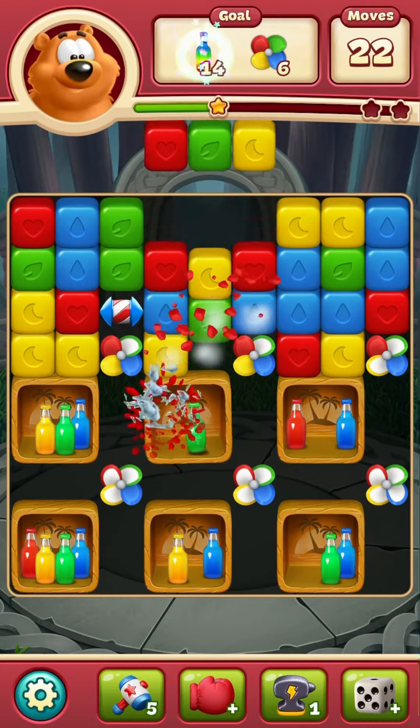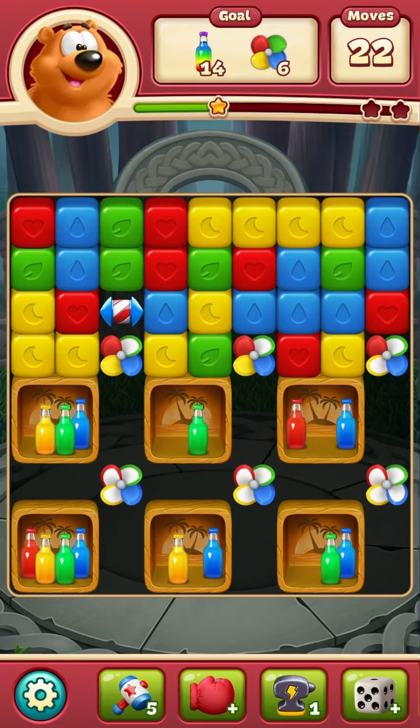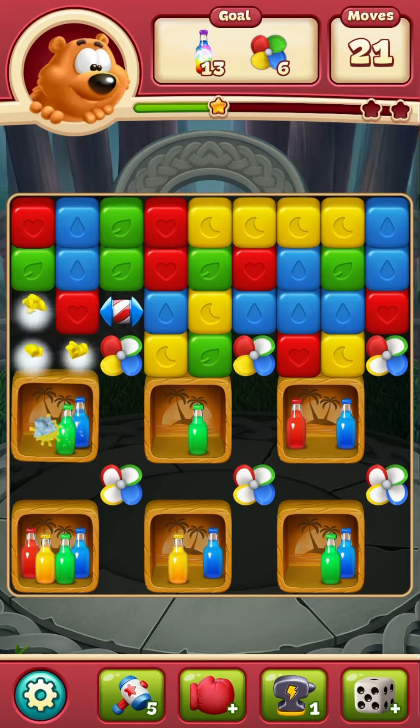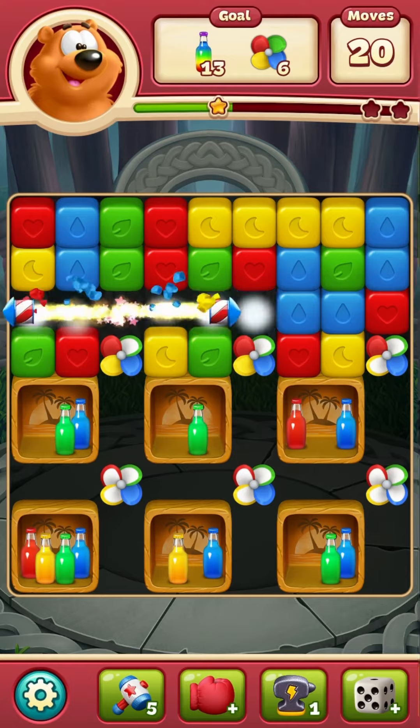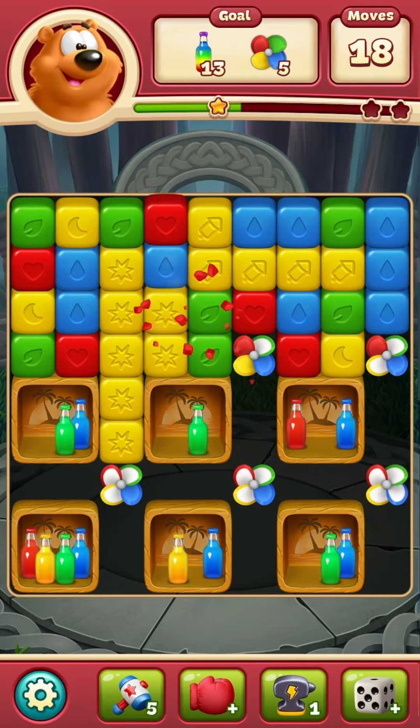That yellow one or the red one? Let's do the red one. And then I'll do this yellow one over here. What am I going to do with that rocket? Let's get it out of the way so I can get that pinwheel.